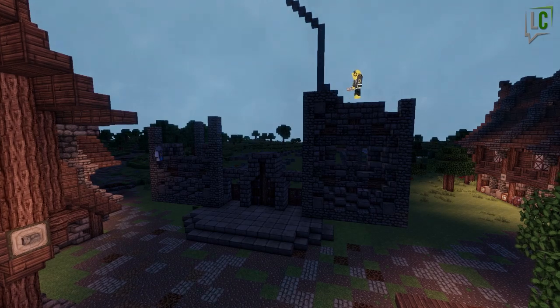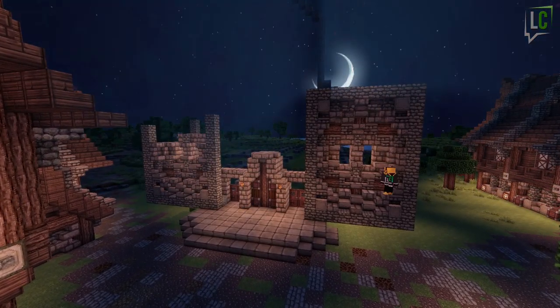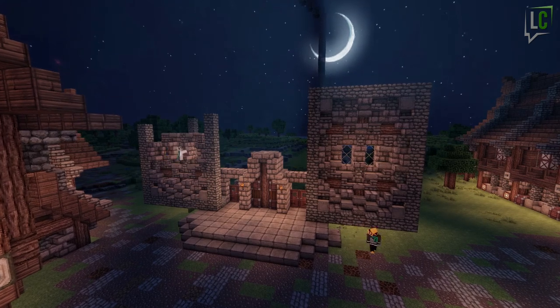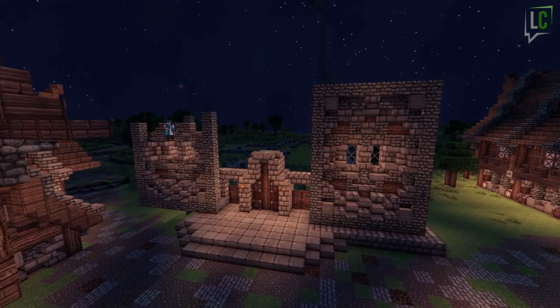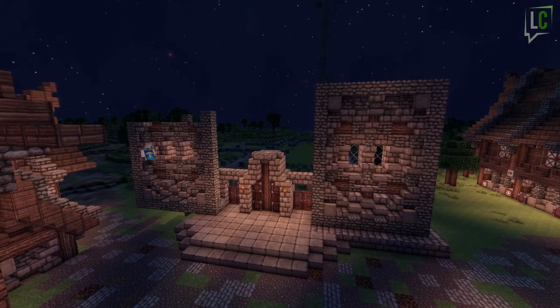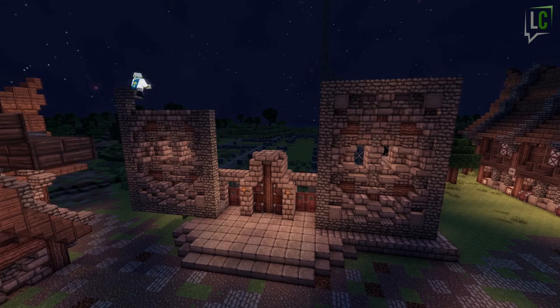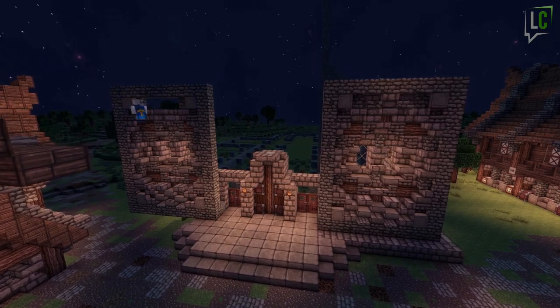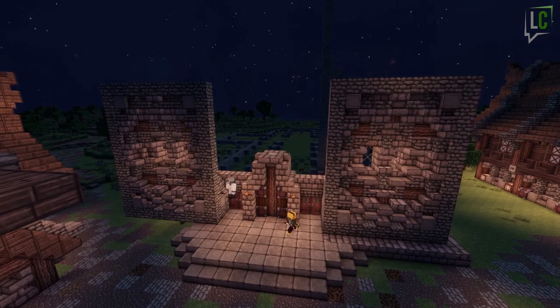Now we're starting on the front of the church and more specifically the base of the two towers. At first I was only going to build one in the center towards the front, but in the end two just look better. It will make more sense as we move forward especially with the bell tower. Most churches in the end were built this way so I thought I might as well stick to it.